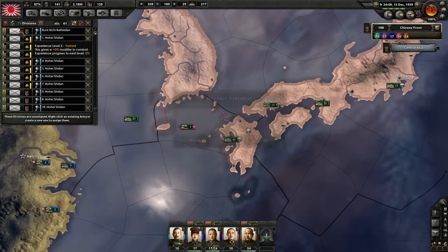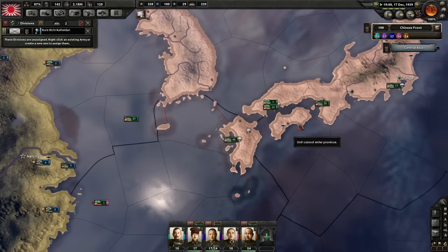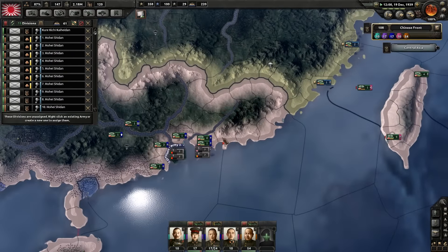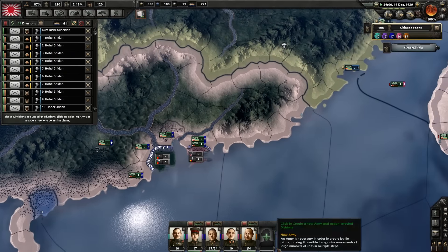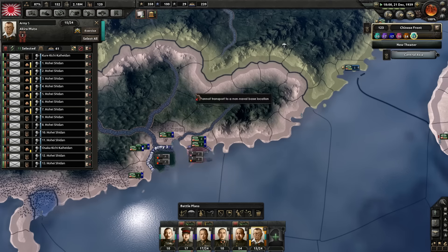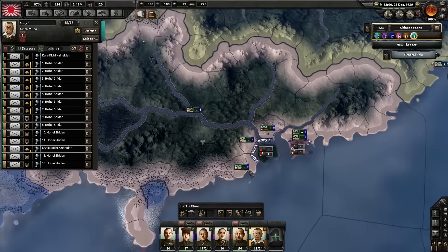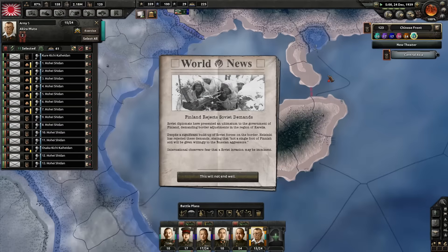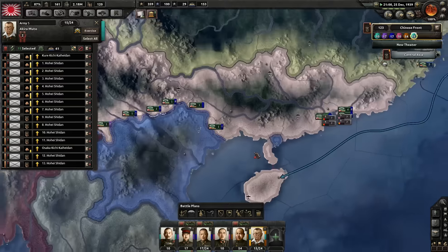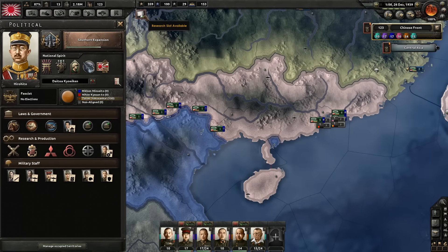These divisions could be used — wait, this one needs to be changed to Hoya Shidan. I could do something with these — I can change them into one army, they will be under the assignment of Akira Muto, and they will be transported. Where is the closest port here? Finland rejects Soviet demands — that's not going to go very well for them.